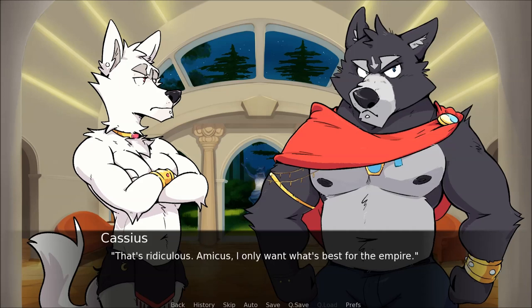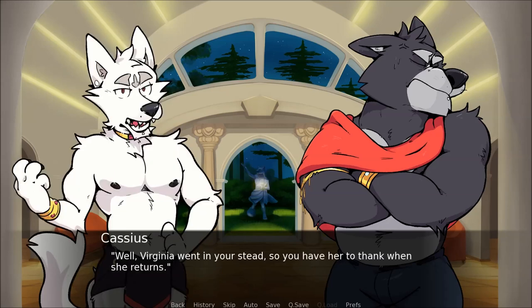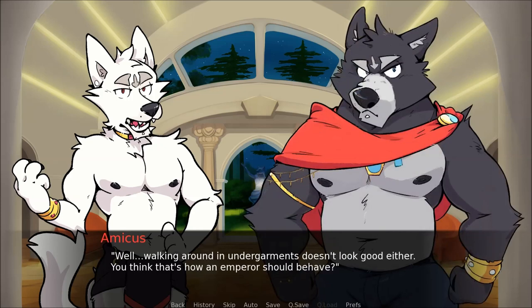That's ridiculous. Amicus, I only want what's best for the Empire. Amicus opens his mouth, then shuts it suddenly. No, I'm not doing this tonight — I'm tired and I want to go to bed. Cassius quietly regards Amicus for a moment, then shakes his head. Well, Virginia went in your stead, so you have her to thank when she returns. Well, she's better at that sort of thing anyway. The point was to show Lux that the next possible emperor stands in solidarity with them — sending your sister is not a good look. Well, walking around in undergarments doesn't look good either.